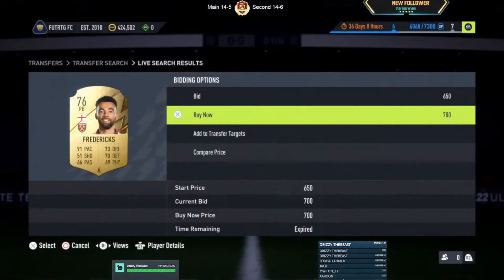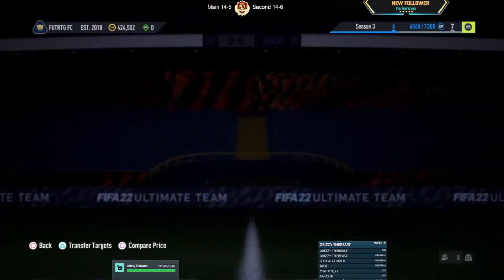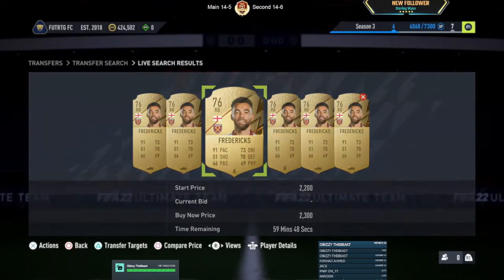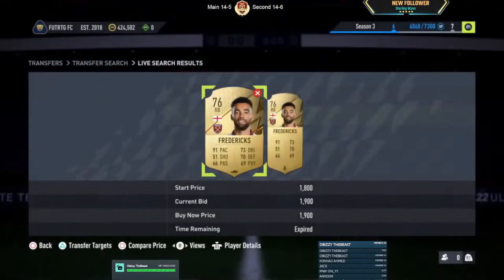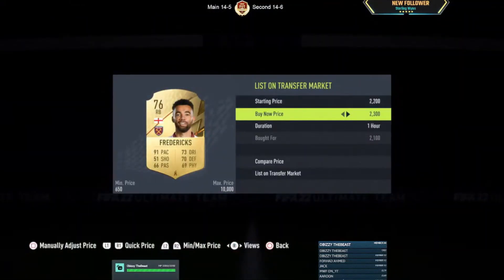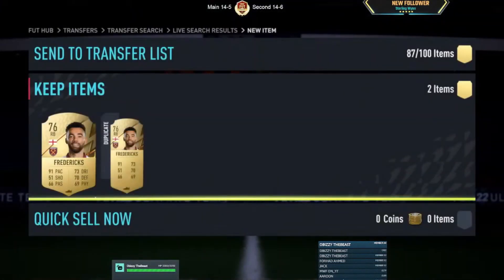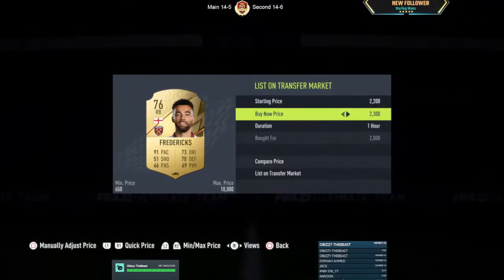Next player on the list is Fredericks — we just missed him at 700 coins. He's selling at 24k on the market, that's his buy now price. When it comes to profit, you really want to get this card at under 22k. We just missed one at 19k — bottled that completely. Managed to get one at 21k though, got it listed at 23k — we'll take the 100 coins profit. There were a few here at 20k, managed to win both. Listed at 23k, 150 coins profit on each card, 300 in total — not too bad.